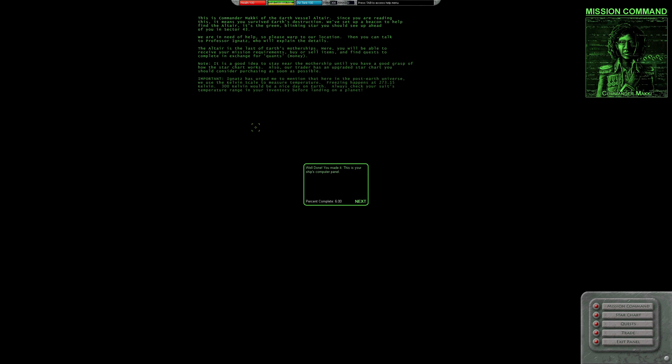It's a good idea to stay near the mothership until you have a good grasp of how the star chart works. The trader has an upgraded star chart you should consider purchasing. Importantly, in the post-Earth universe they use the Kelvin scale for temperature — freezing at 273.15K, and 300K would be a nice day. Always check your suit's temperature range in your inventory before landing on a planet. That's a lot to remember — hopefully there are indicators.